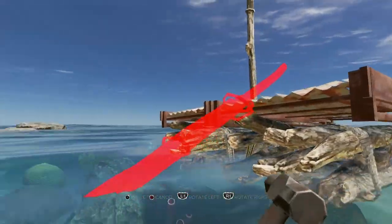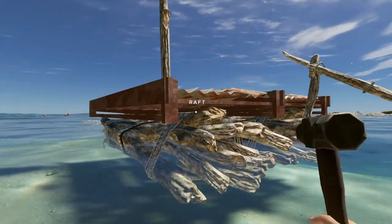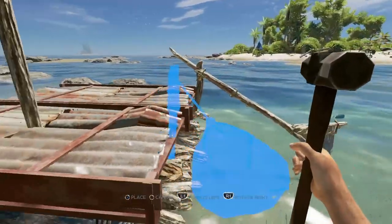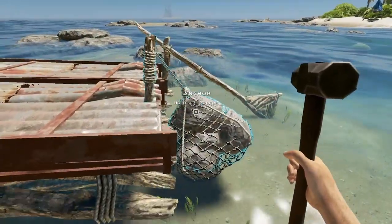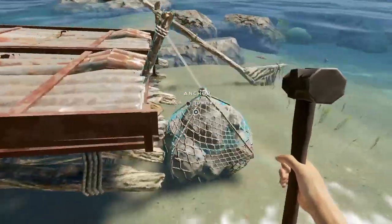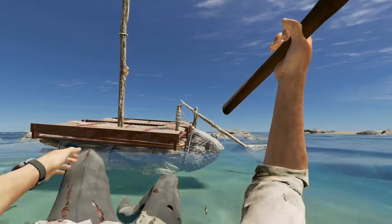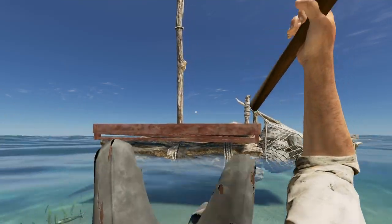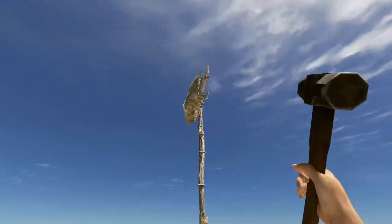Next we're going to want to put our anchor on to stop the raft from continuously trying to drift away. You just have to keep moving around until it eventually snaps on. To use it, just hold square and it will keep it in place. By the way, if you want to drag the raft around, hold L2 if you're on PlayStation. Drop the anchor when you're done.